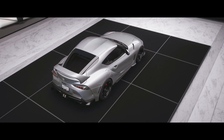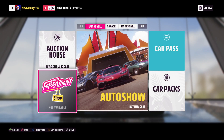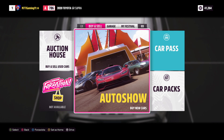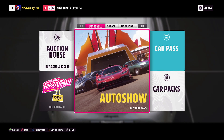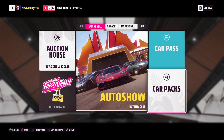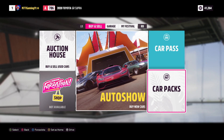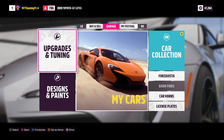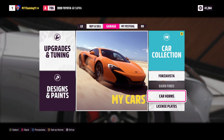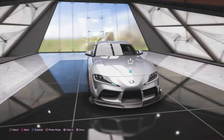You have your auto show which has all the cars — we'll go over the entire list. You have the car pass and car packs, which are both purchasable through the marketplace. Then you have your garage, upgrades, design, car horns, and Forza Vista. We'll take a quick look at that. Where the car is sitting in the showroom here looks absolutely stunning. This is cool — I actually really like this one. It's very simple and the lighting is really, really good. It's dark and modern. They did a really nice job with this.